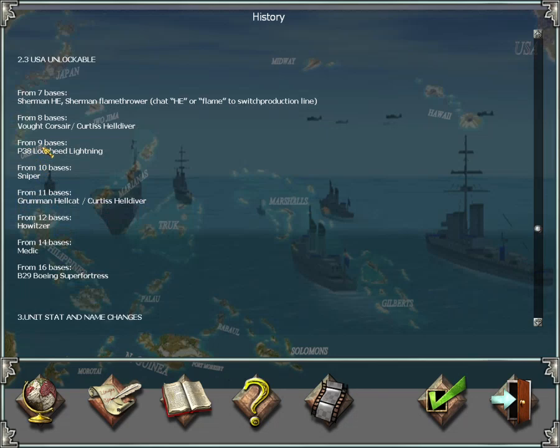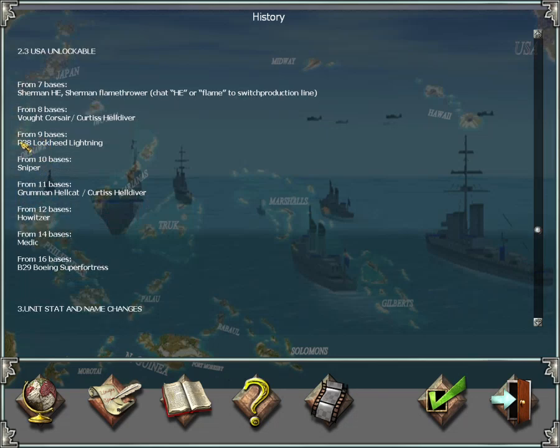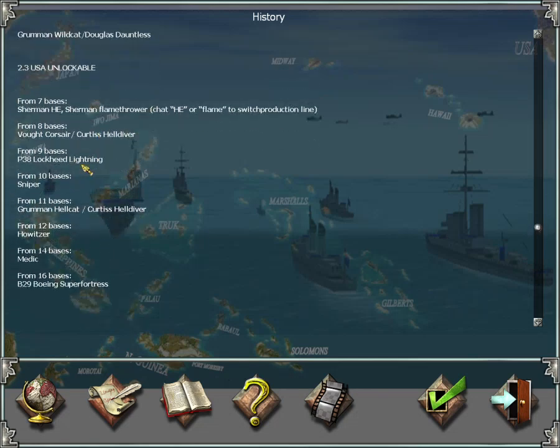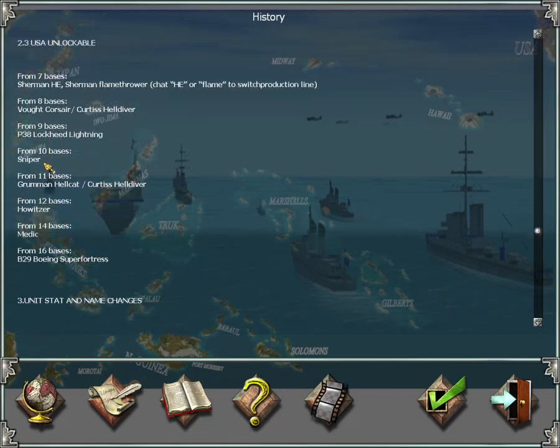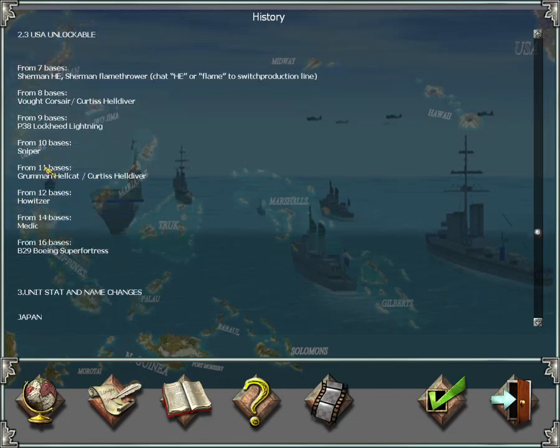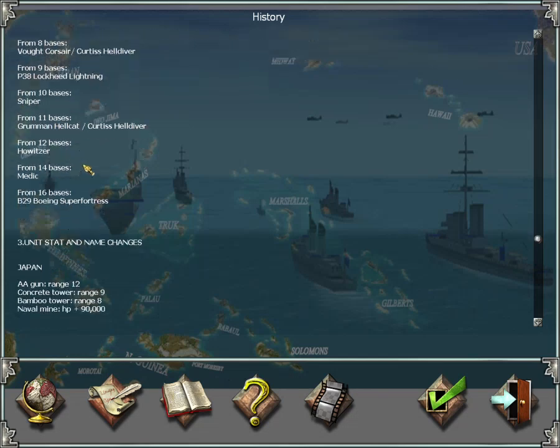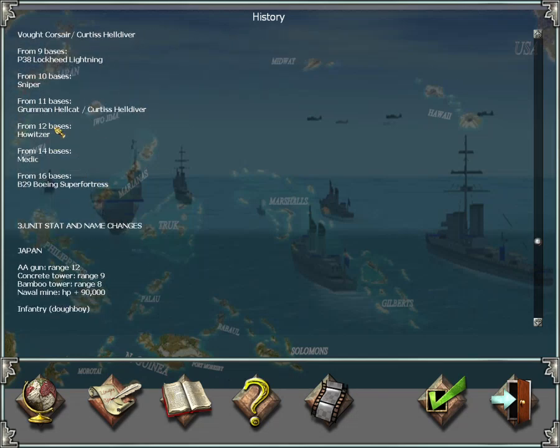From nine bases onward, you'll have a better land-based fighter, the P-38 Lightning, instead of the Warhawk. From ten bases, you'll have access to snipers. From eleven bases onward, you'll have access to yet another better carrier fighter and carrier dive bomber, which I've combined into one. From twelve bases, you'll be able to use Howitzers.